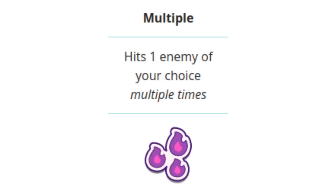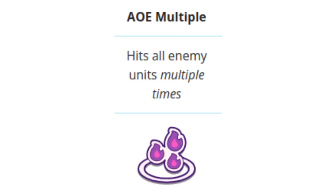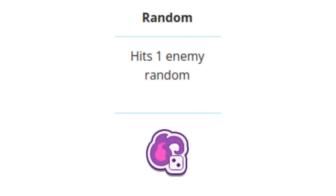A Multiple Attack is an attack that will hit one enemy of your choice multiple times. These spells are generally not very powerful and will not always hit the opponent. If you see a spell that has three elemental icons, then you know it is a multiple spell. Then there are Area of Effect Multiple Spells — these are spells that will attack all enemies and hit them multiple times. The icon for these spells will be the triple elemental icons with a ring around them.